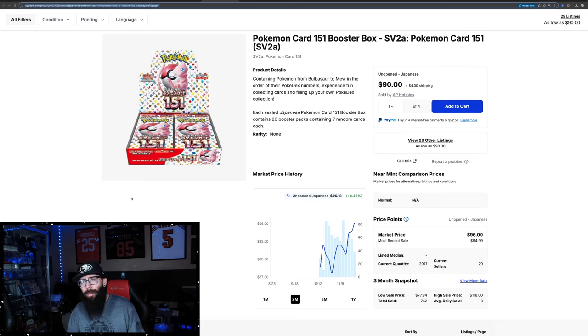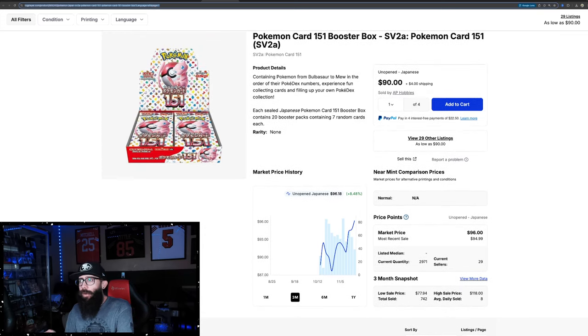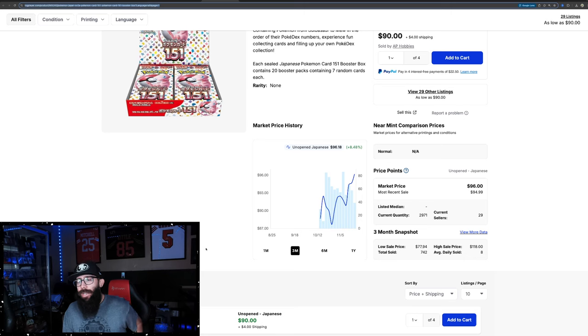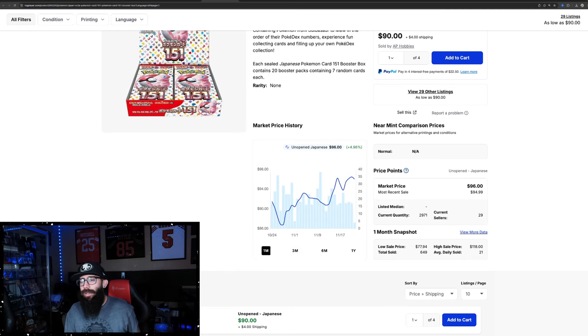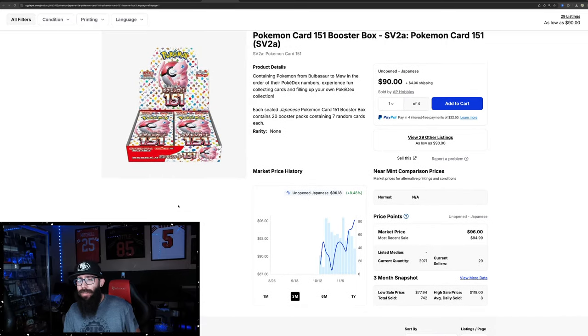Next up, we're going to take a look at Japanese 151 boxes. TCG Player finally added a dedicated Japanese section, so that's why I'm bringing this up. Also, these Japanese boxes are supposed to be getting a reprint in December, which we're getting pretty close to. TCG finally has enough data on here to show a full month — up 5% on the past month, three month chart not fully filled out but moving from $88 up to $96. If you're looking to pick up these boxes, just wait. There's a confirmed reprint next month.